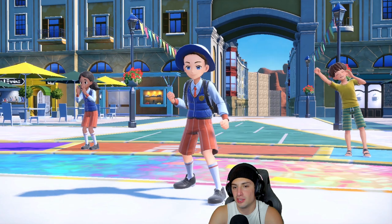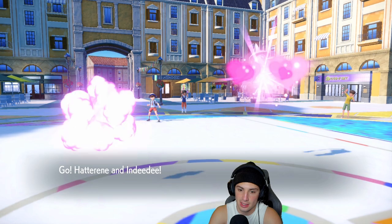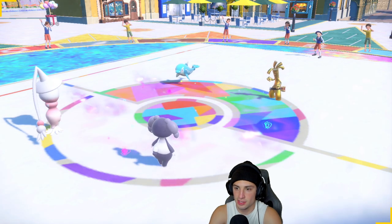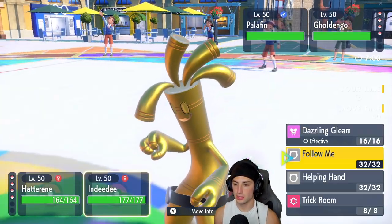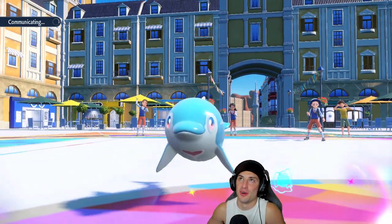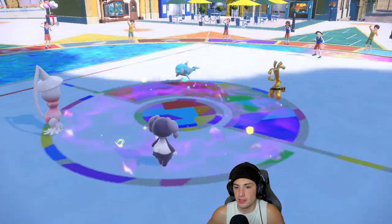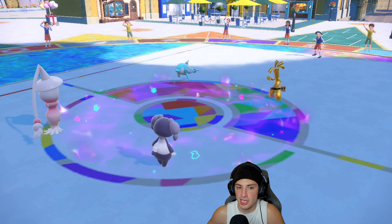Let's see who our opponent leads with. Please don't be Wo-Chien... it's Goldenglow and Palafin. I can deal with that. Make It Rain is definitely a little scary though. From here we just Protect the Hatterene and follow up with Trick Room — actually no, we go straight for Trick Room! I almost went Follow Me — I would have been so upset. Palafin is probably going to swap or Goldenglow goes for Make It Rain straight.